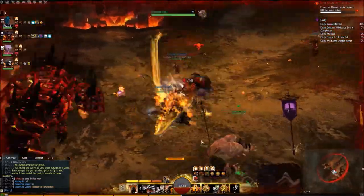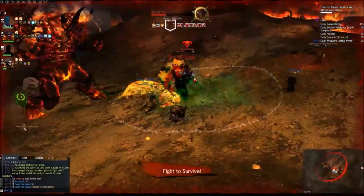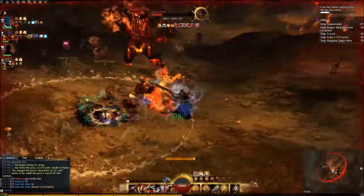Armour: Elementalist — Zerka. Engineer — Zerka. Guardian — Zerka. Mesmer — Zerka. Necro — Zerka. Ranger — Zerka. Thief — Zerka. Warrior — Clerics. Really? Hell no, Zerka!